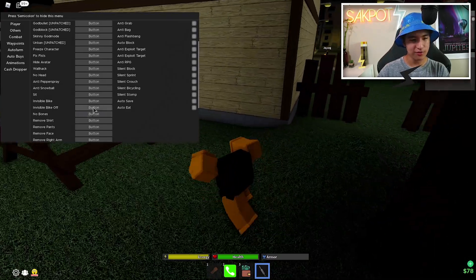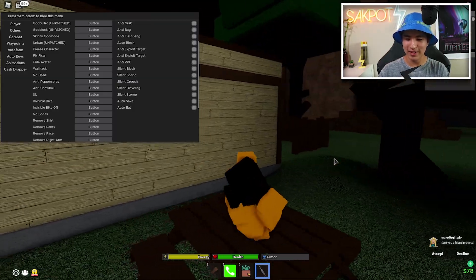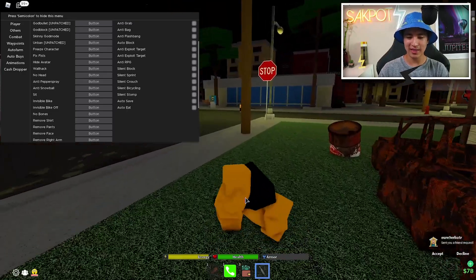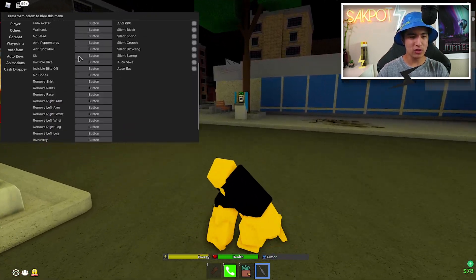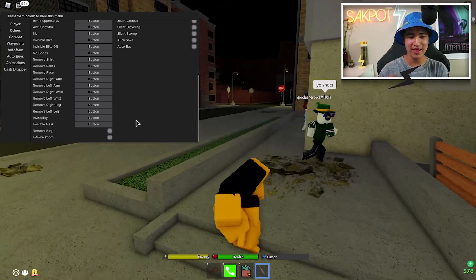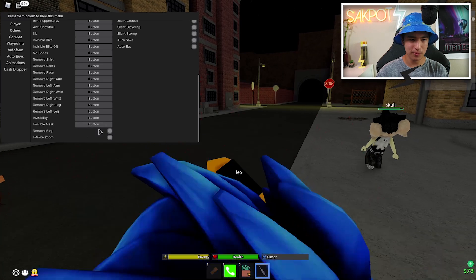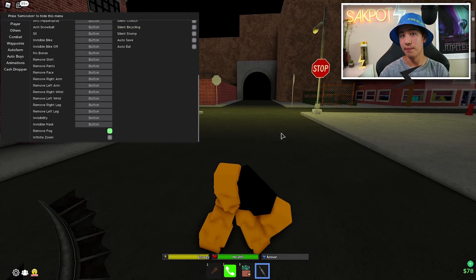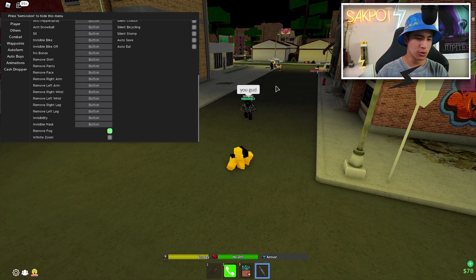You've got invisible bike, no bones — which makes you limp-looking but you still walk normally from your perspective — and you can remove body parts. There's also invisibility, and you can remove fog, which I love. Fog is pretty pointless in The Hood, so being able to remove it is great.